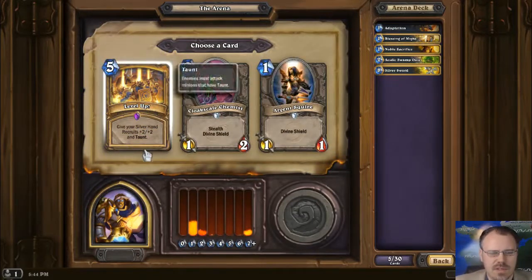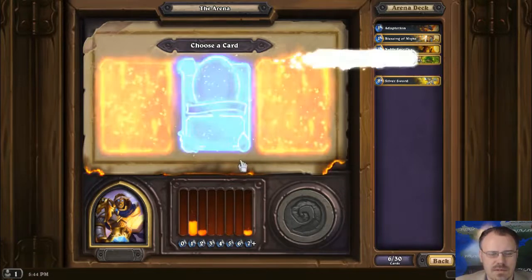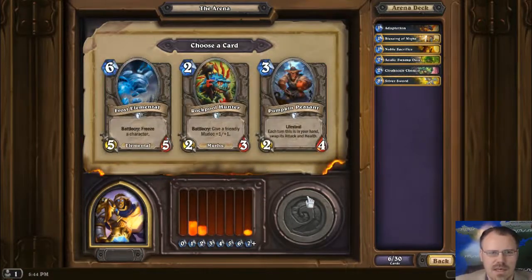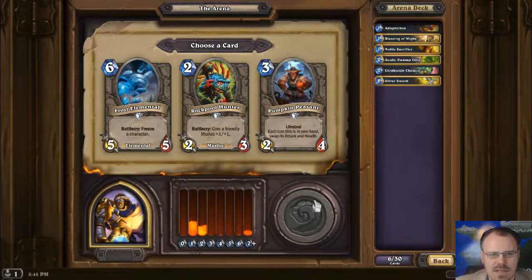Give your Silverhand Recruits plus 2 plus 2 and Taunt — you gotta have a bunch of those guys out. There's also a 1-2 Stealth Divine Shield for 2. I guess his point is he can sit around and receive buffs, so let's try it out. My first instinct was that's terrible, but he's pretty survivable to hang around and receive buffs. Lifesteal Peasant's not bad — these guys aren't great, so let's take him.